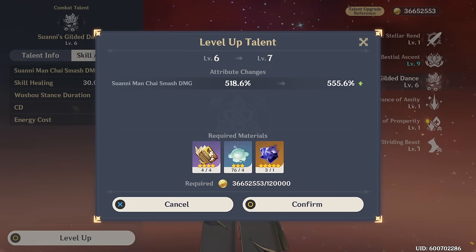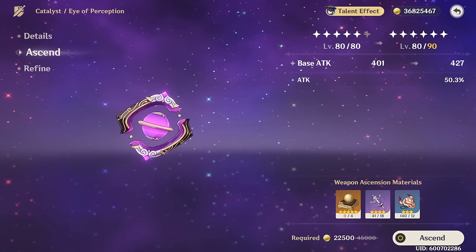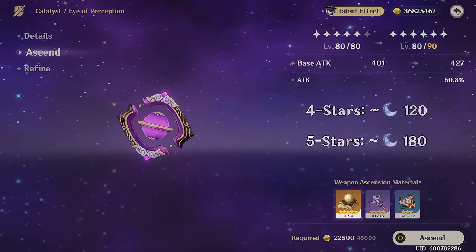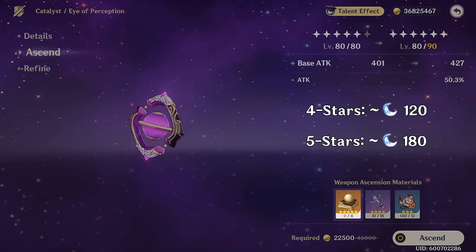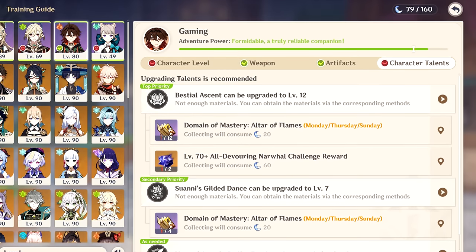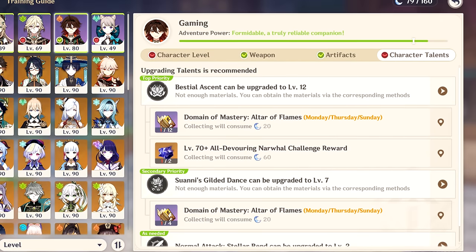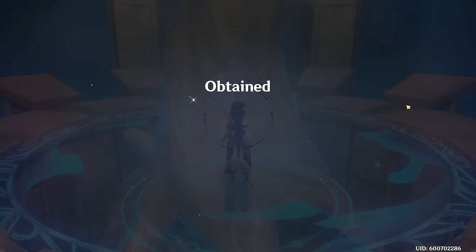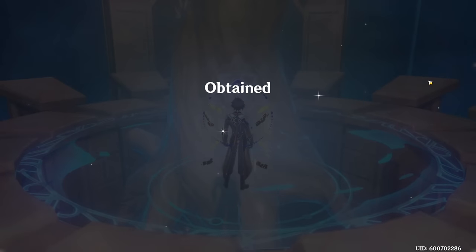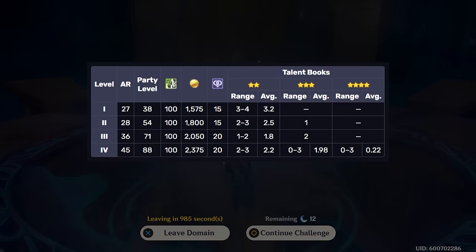For example, leveling your skill talent from 6 to 7 increases its damage by 7%, and it costs roughly 80 resin to farm the Talent Ascension materials. Ascending and leveling your weapon from 80 to 90 increases your damage output by approximately 9%, costing about 120 resin for a 4-star weapon and 180 resin for a 5-star weapon. While the exact numbers vary, we can more or less deterministically say how much stronger we're going to get, and estimate how much resin it will cost — with only mild RNG variance from drop rates.